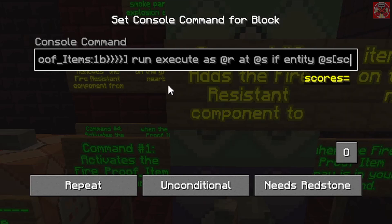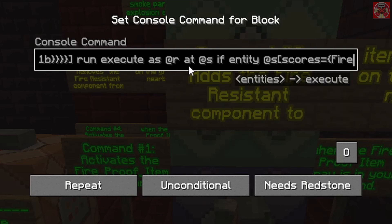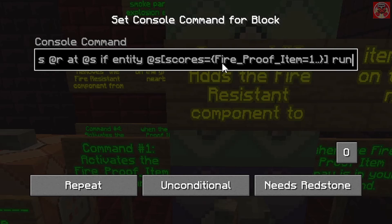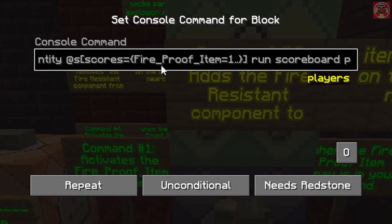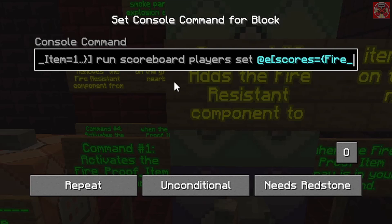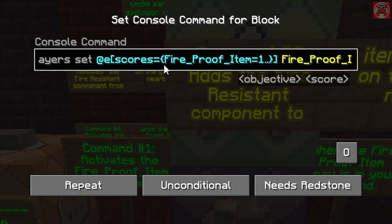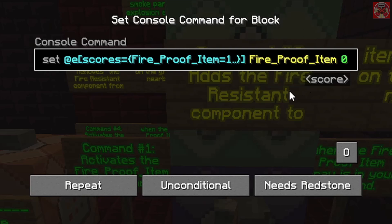Then: run execute as @r at @s if at @s — inside brackets scores equals, inside curly brackets: fire_proof_item equals 1..  — close both brackets — then run scoreboard players set @e inside brackets scores equals inside curly brackets fire_proof_item equals 1.. close both brackets, and put that same scoreboard name here with 0 at the end. This was for if the sprayer is in your main hand.